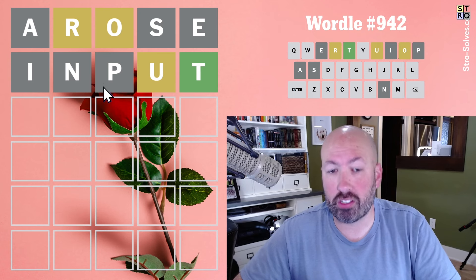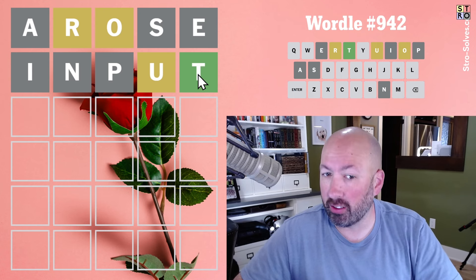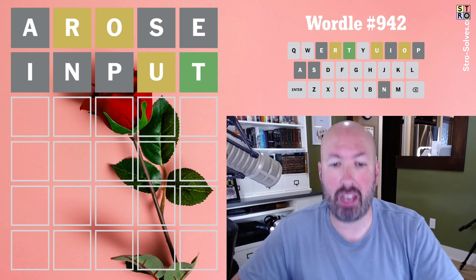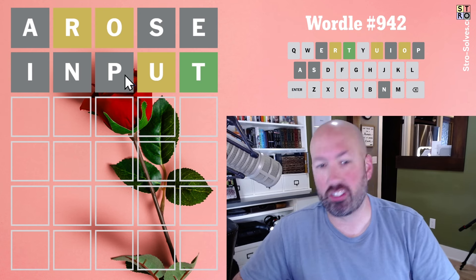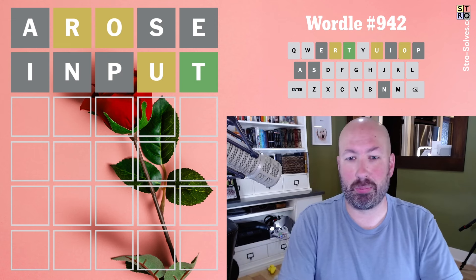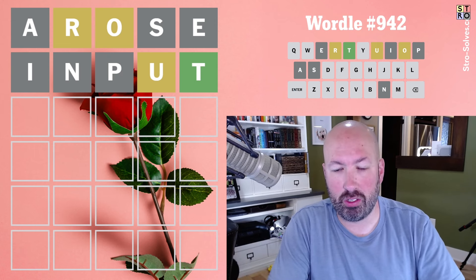If you wanted to cover the Wheel of Fortune letters, you could do 'until' instead of 'input,' and then you'd have the five vowels and the five Wheel of Fortune letters. But this is still pretty good — we've got the R, O, U, and T.